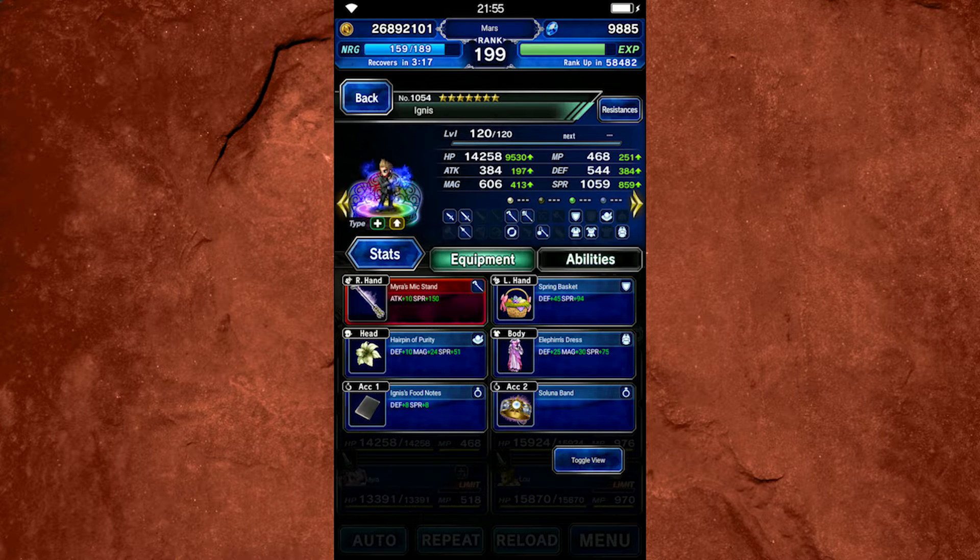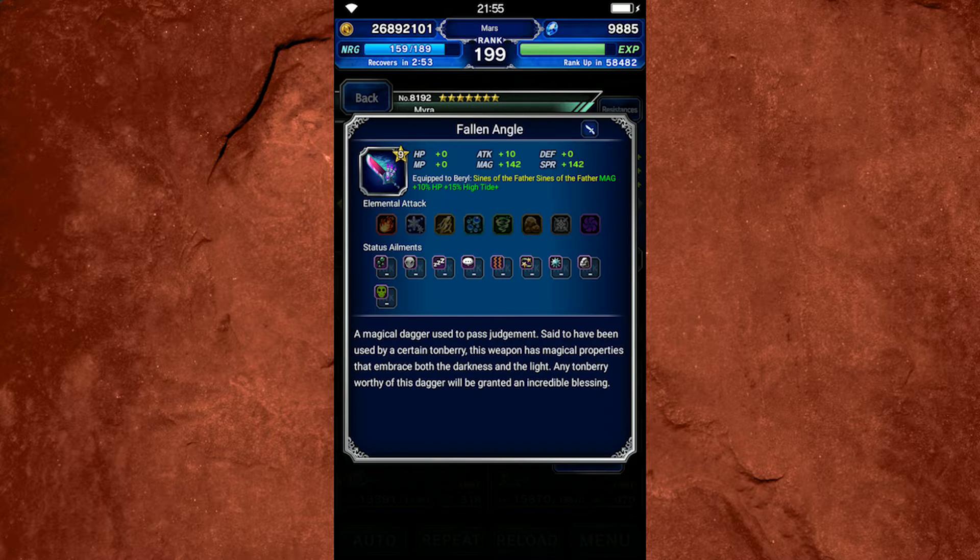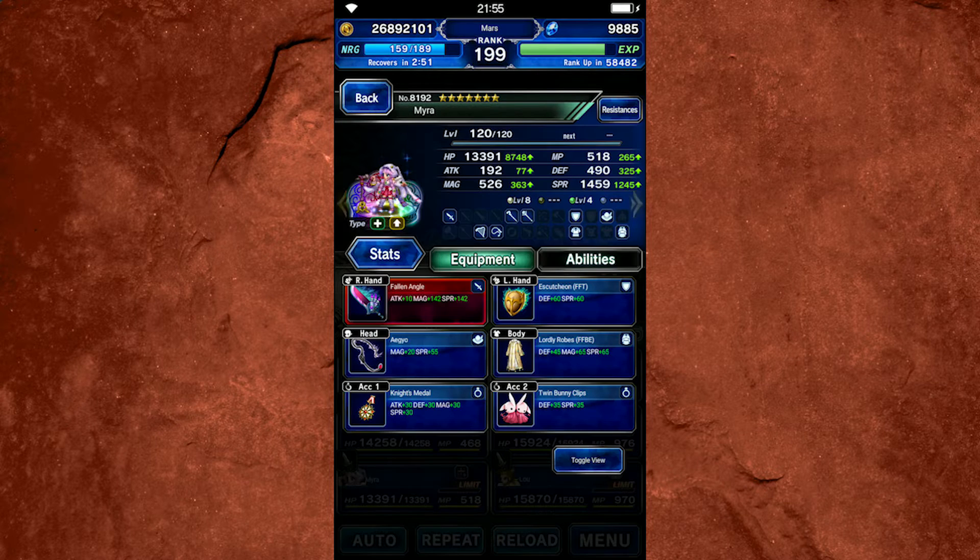A lot of people have asked for Ignis guides and builds, but honestly his build doesn't really matter — you just need enough MP, MP restore passives, decent HP and Spirit. That's about it. For Mira, you want some Spirit for good heals, and I put Fallen Angel on her so her LB fills faster. My Fallen Angel has High Tide Plus, so having her LB available is really helpful.